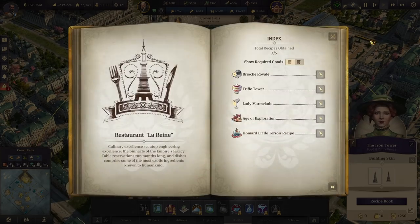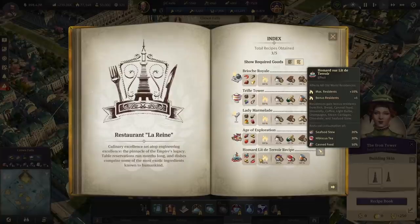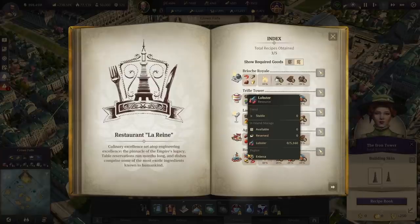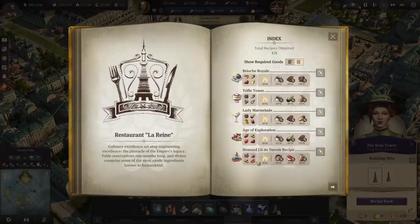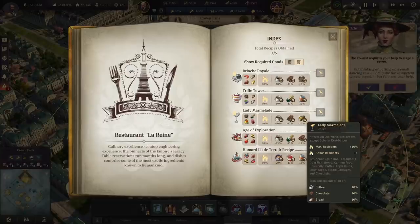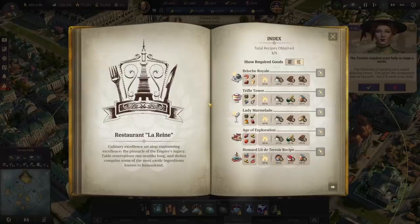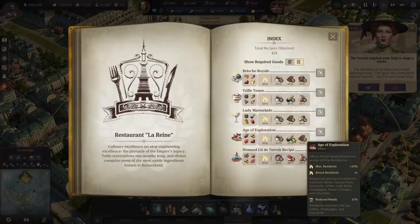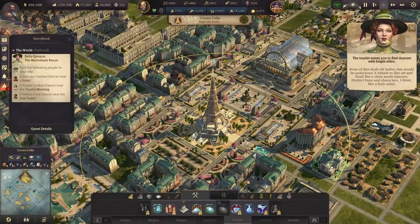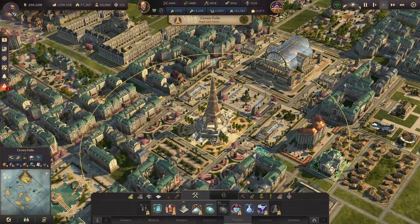Now we have the recipe - there's about to be another quest pop up. We have the trifle tower recipe, the Age of Exploration, and the Hamard recipe. This is also one of the only ones that affects scholars, by the way - nothing else affects scholars. I'm thinking about going with the Age of Exploration recipe - 15%, 15%, 15%, that's going to be pretty good all the way around. None of that drabbled ballet - this would be audacious. So we're going to check that quest out in just a moment.